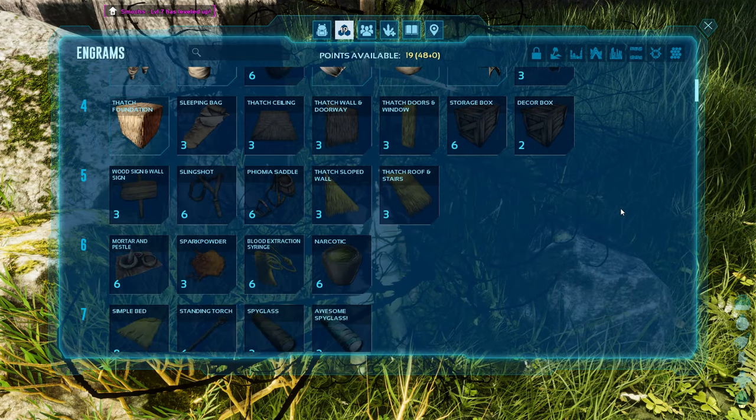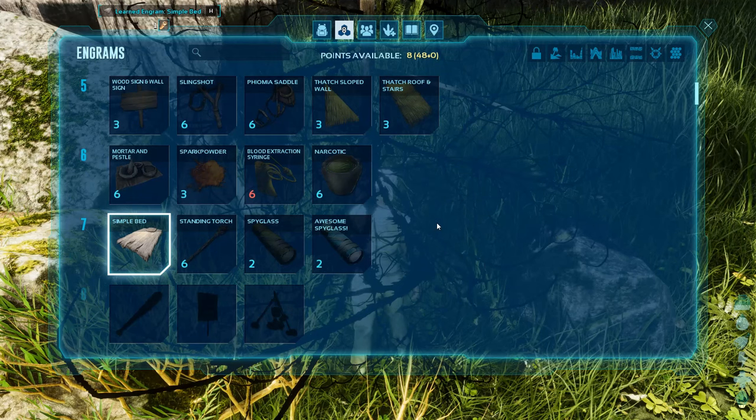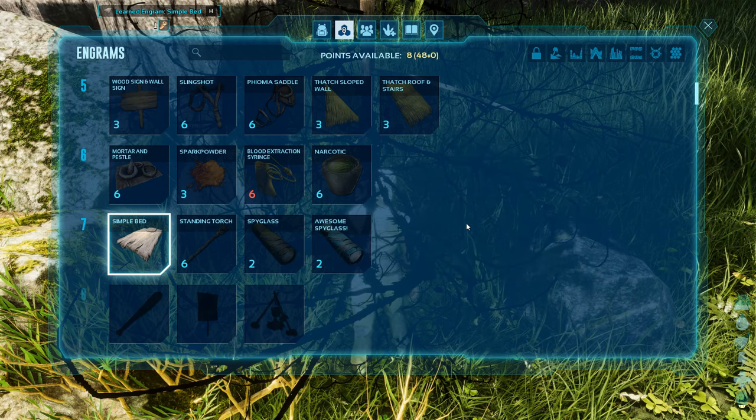So you are terrible, but that's okay. Come on little one, let's get going. These trees are honestly taking forever. I think I'll go a little bit of health now. Let's get the bed because we will need that. Oh yeah, I've got the awesome spyglass mod — we don't have any crystal so that's not gonna work. Let's go the mortar and pestle for now.